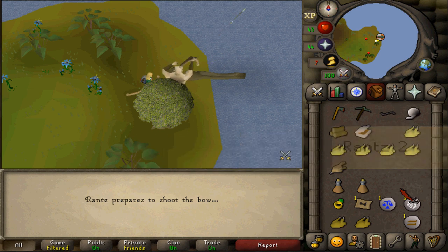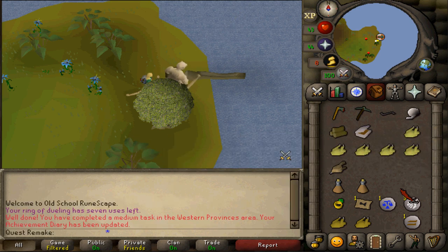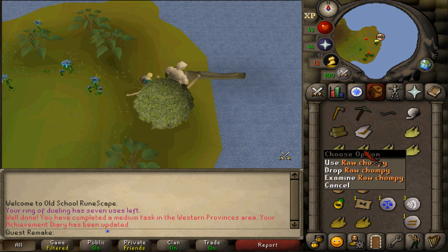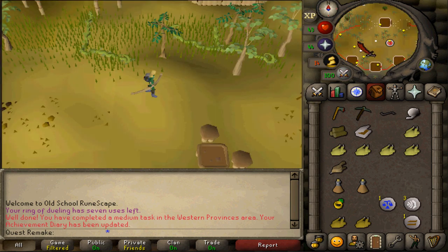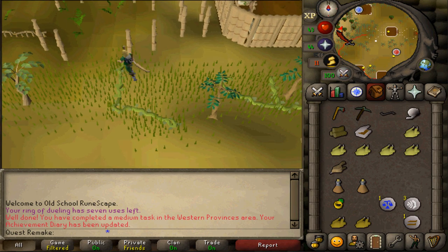Rance will now shoot an arrow all the way to Tai Bwo Wannai Village. If you don't have any raw chompies, tinderbox, any kind of logs that you can light, and an iron spit, get those items now. Once you have them, teleport to Tai Bwo Wannai Village using a teleport scroll, fairy ring, or any other method, then run west to the coast.